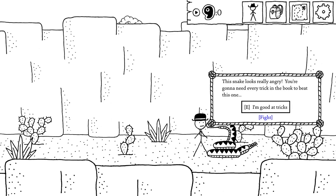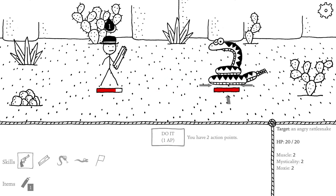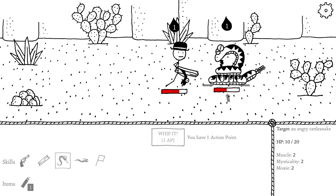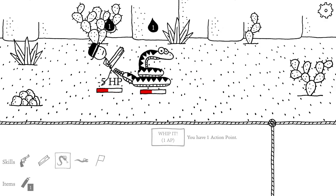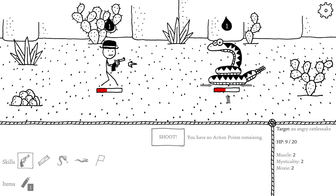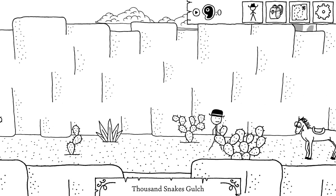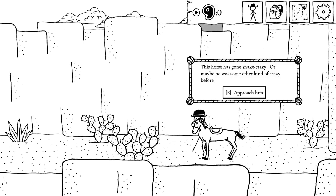The snake looks really angry — you're going to need every trick in the book to beat this one. These jerks are quick, that is really quick actually. It's got 20 speed. The pistol does 9 damage, so as long as this hit doesn't kill me... I don't know if criticals exist here, but the melee attack doesn't stun either. And then you die of the poison. Beautiful. None of them have anything for me. This horse has gone snake crazy — maybe he was some other kind of crazy beforehand.